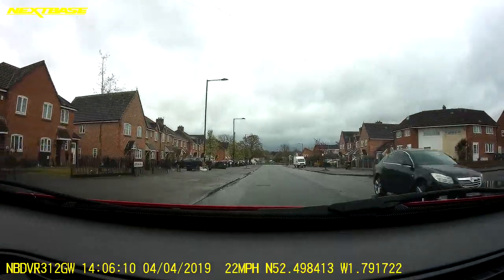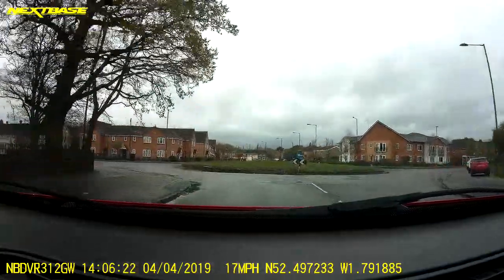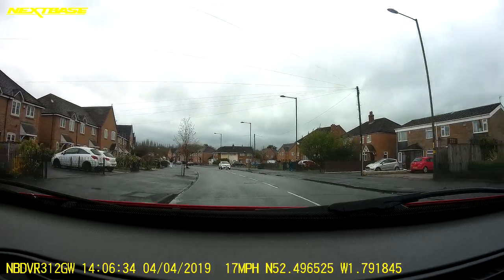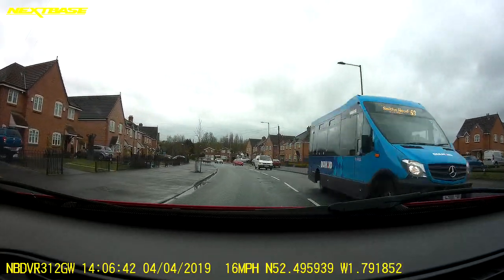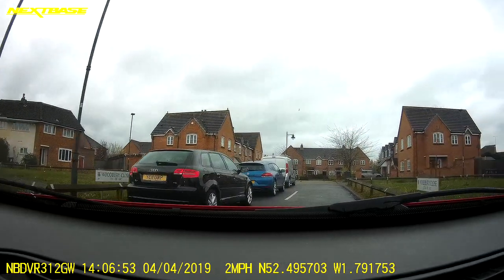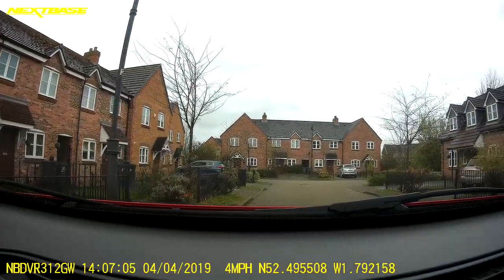Roundabout ahead, going straight — checking the rear mirror, nothing over there, one just coming off. Looking to the right, down to 15, taking second. Keeping a metre away, passing the first — rear and near mirrors, left signal to exit. Going to take the next road on the right — rear and right mirrors, right signal.